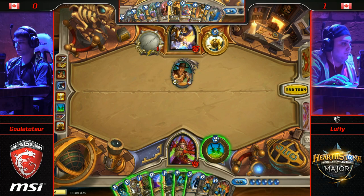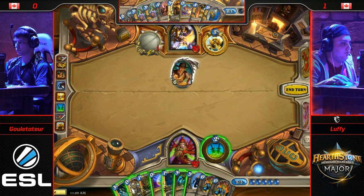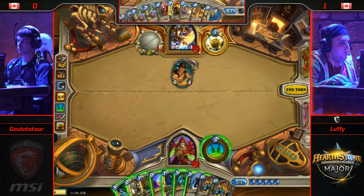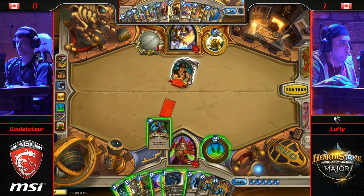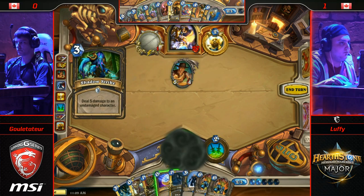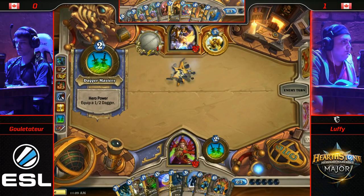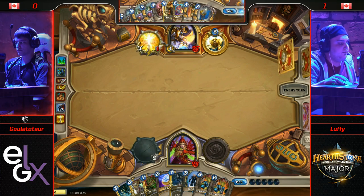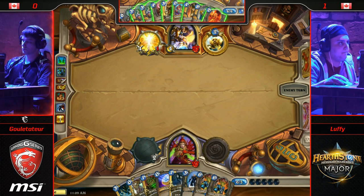Back-to-back Auctioneers. It's the second time we've seen a Miracle Rogue deck draw back-to-back Auctioneers. You run two copies because it's so important to draw, but you basically never want to draw both copies. This turn is really awkward for Luffy — I think he would have liked to go with a different play than Shadow Strike. It's kind of premium removal in this deck, especially with Preparation. Phantom Knives and Deadly Poison — he was one mana off doing that, setting up the Deadly Poison dagger.